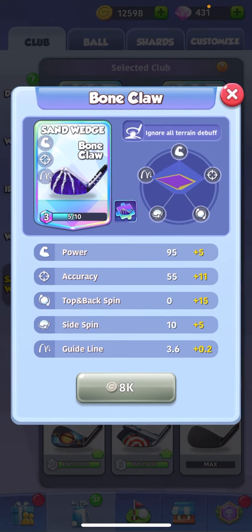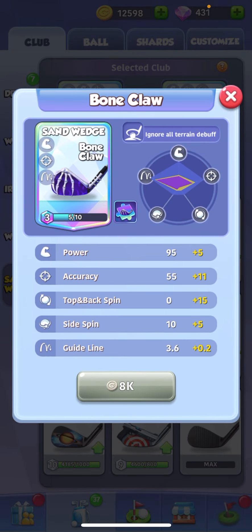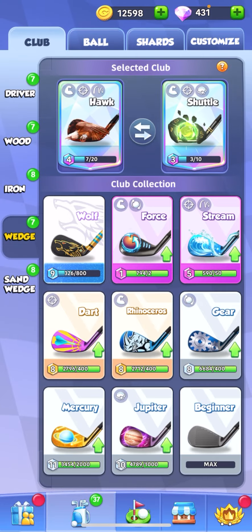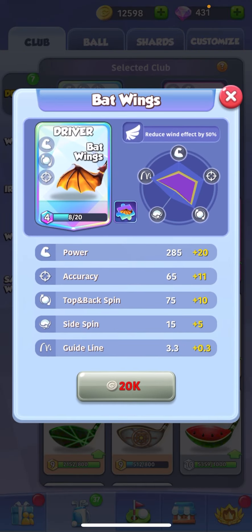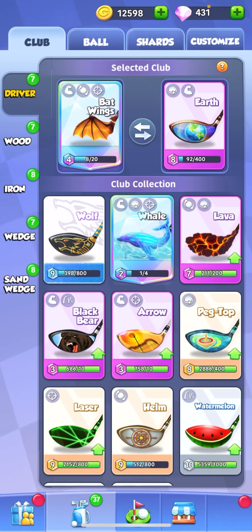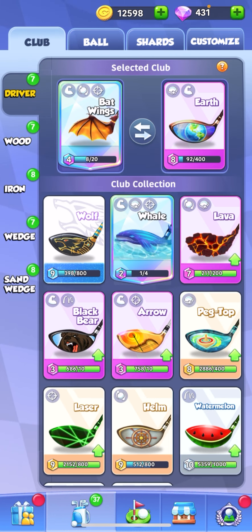Certain clubs like the boneclaw will ignore all terrain debuff, so when you're in the sand it won't give you a percentage less power off of your swing. Same for the batwing — its special ability is reducing wind effect by 50%. So if you got wind coming at your face at 10 miles an hour, it's only going to be hitting like at 5 miles an hour.